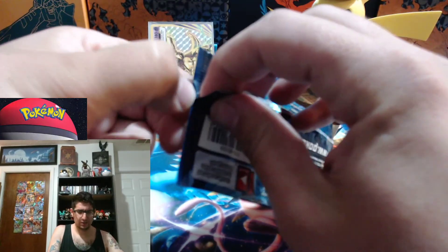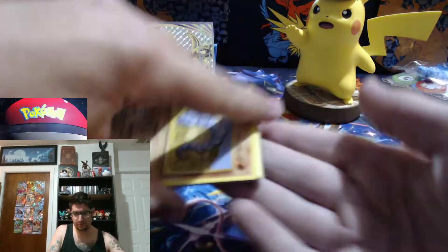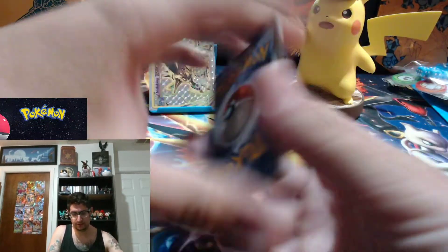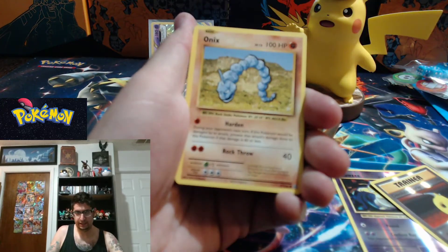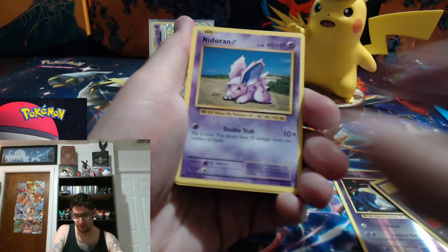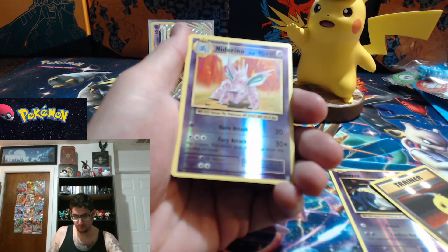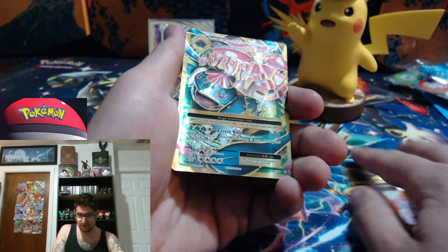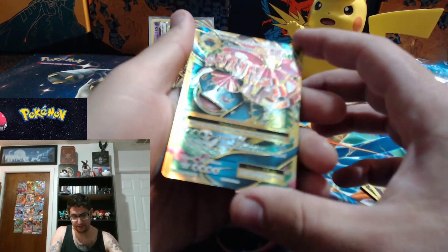If you guys are enjoying the content, we're close to 150 subscribers — pretty awesome. There will be a giveaway at 200 subscribers, so like, comment, subscribe, tell your friends. I open up quite a lot, much to the detriment of my wallet. Pack five: Switch, Nidorino, Pidgeot Spirit Link, Onyx, Nidoran, Poliwag — grass energy — Rattata reverse holo — and Nidorino.